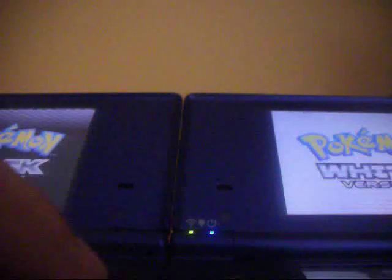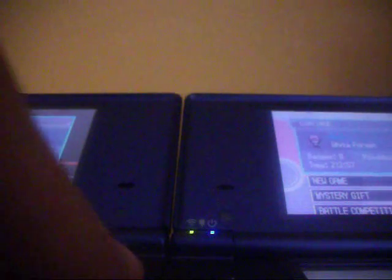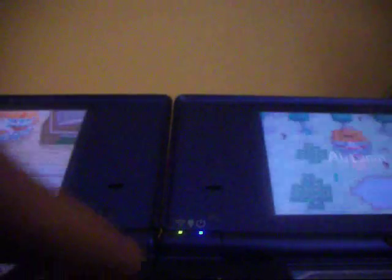I've tried this on DS Lite and DSi and it's only worked on DSis. Here where it says 'Launch C-Gear Communications', press A on both of them. We've got the C-gears on in both games.